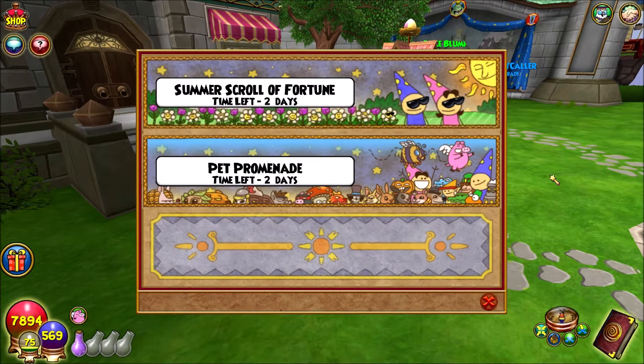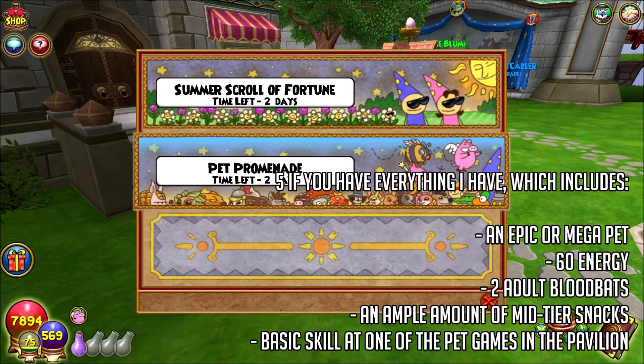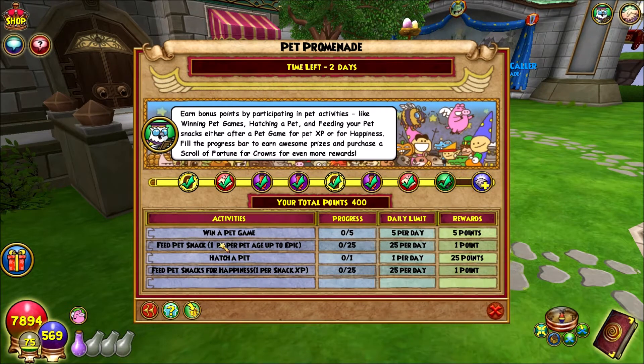You can do it in like maybe 10 or so minutes per wizard, like chilling. So, Pet Promenade — what you have to do here is win pet games, feed a pet snack, and it says one point per pet age up to epic, so that means if you have an epic pet or higher it'll give five points. Hatch a pet gives you a quick 25, and then feeding pet snacks for happiness — pretty straightforward.